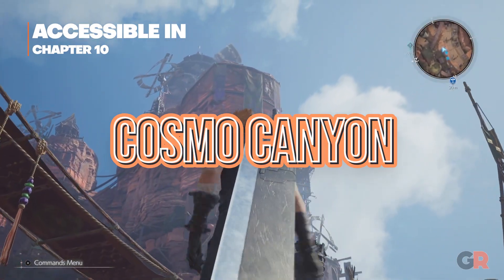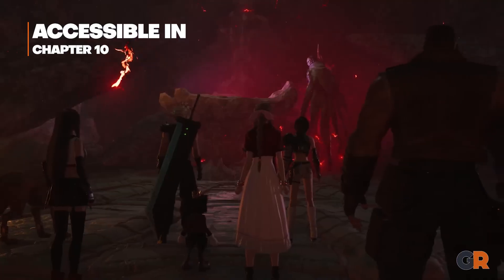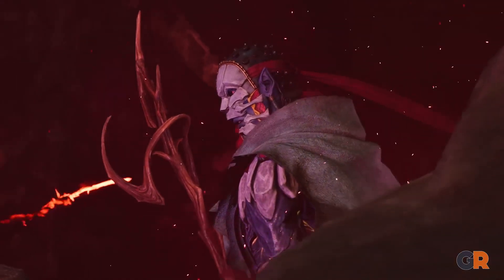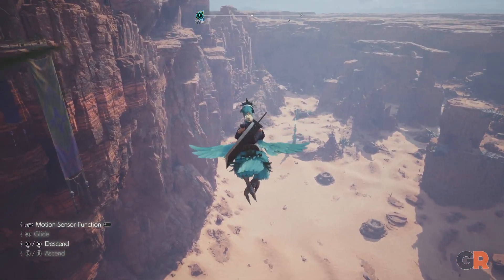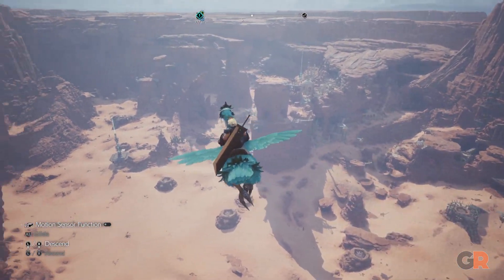Trading some Breath for verticality, Cosmo Canyon is perhaps the most interesting region to explore, especially paired with the expository lore drops about the planet and what Sephiroth is truly after. Although some may have little patience for navigating the pathways and glide boosts built to get you and your gliding Chocobo to every corner of this region.